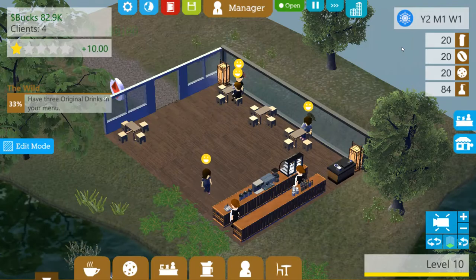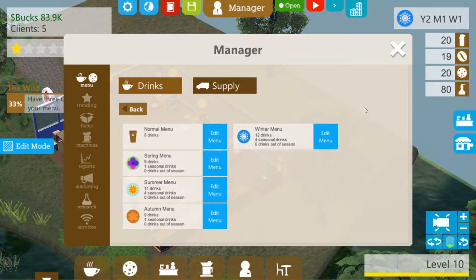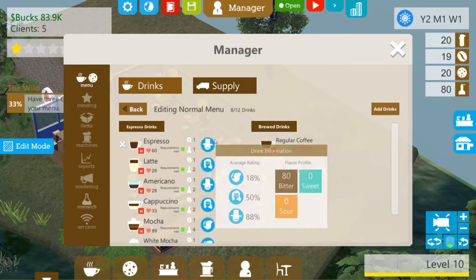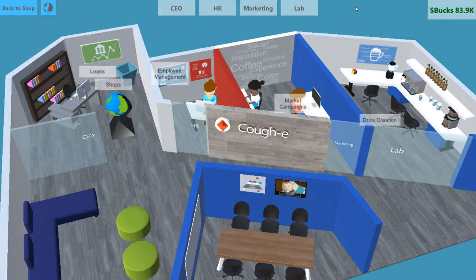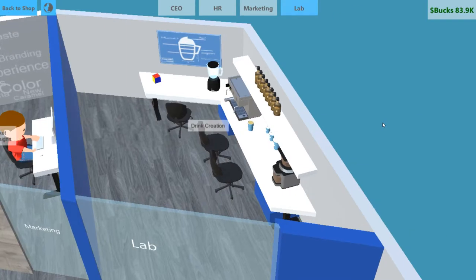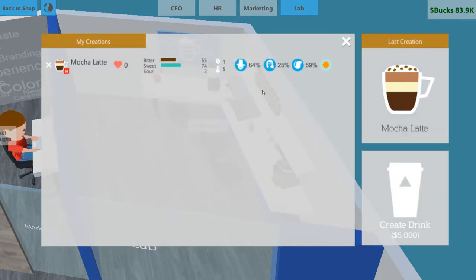Don't even worry about it, I'll figure it out. Alright, so that last bit about me not being able to figure out where the menu is, that was all a joke, and I totally knew that it was right here. So we need three original drinks on the menu, and the way you make original drinks is you go into your shop, your headquarters, and make a drink. We got a mocha latte. I already made that because that's always what I get at Dunkin' Donuts. Probably because it's just sugar and caffeine, and there's no problem with that whatsoever.